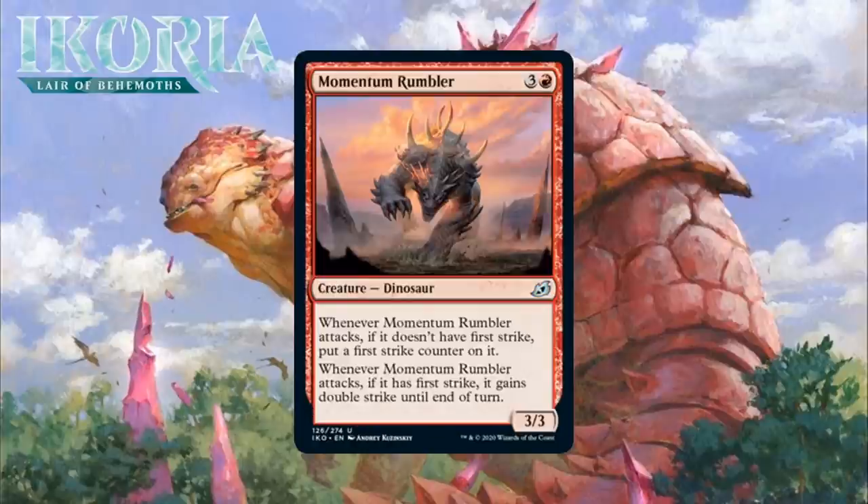Next up, it's Momentum Rumbler, which for 3 generic and a red is a 3/3 Dinosaur uncommon. When it attacks, if it doesn't have first strike, put a first strike counter on it. Whenever Momentum Rumbler attacks, if it has first strike, it gains double strike until end of turn. A 4-mana 3/3 that gains first strike when it attacks is already worth playing, probably a C at least, but this is way more than that — it gains first strike permanently once you attack with it, and after that first swing, it starts gaining double strike. It might also be nice to mutate with — if you put something bigger on top of it, it will have double strike every time it attacks, and that feels pretty good. There will be some board states where you play this and it just can't attack and gain first strike, and then you're looking at a Hill Giant. Still, I think the upside is easy enough to take advantage of here, especially in a set with mutate. I'm giving it a B-minus.